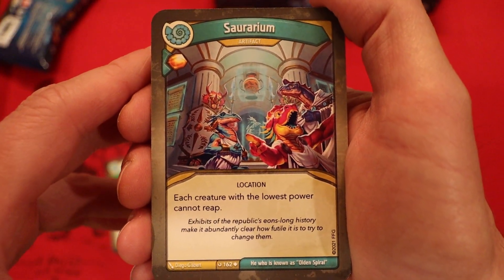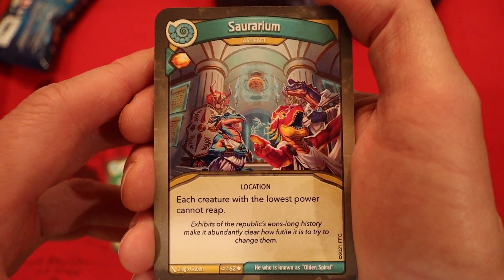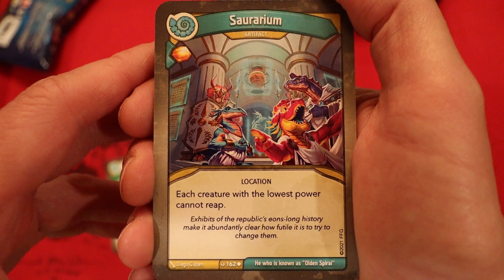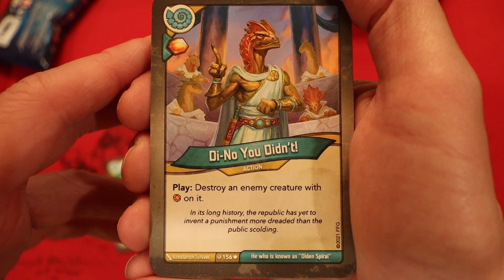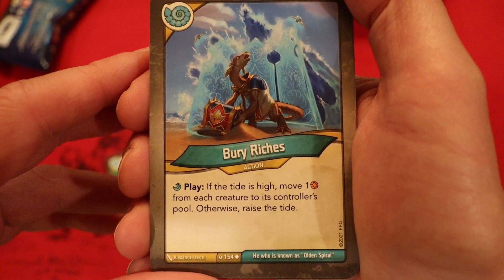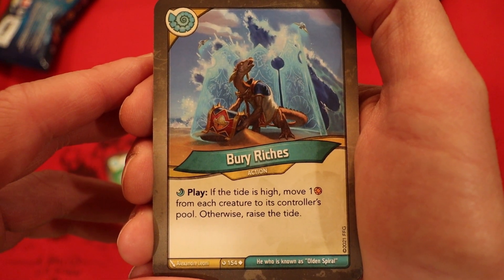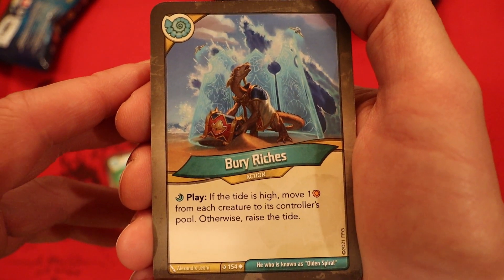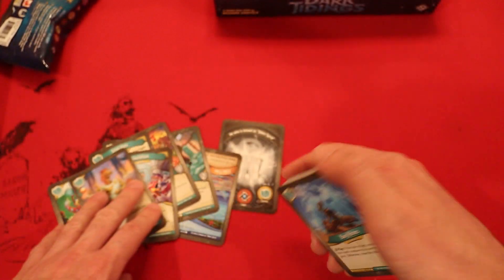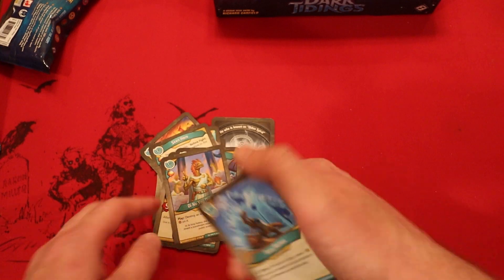Soriarium — it's an artifact. Amber, whenever you play it, each creature with the lowest power cannot reap. That is a very, very Sorion card. Dino — amber, whenever you play it, destroy an enemy creature with amber on it. Bury Riches — if the tide is high, move 1 amber from each creature to its controller's pool; otherwise, raise the tide. Whoa, that is a pretty cool effect. I am digging that, especially with some of these cards like the ones where if it took damage and the tide was low, it gets Exalted.